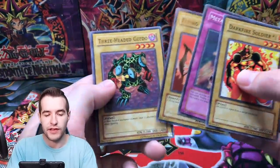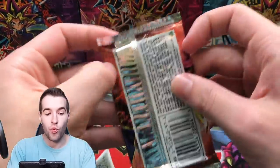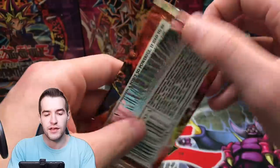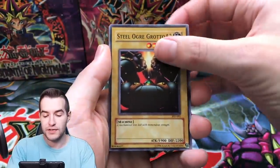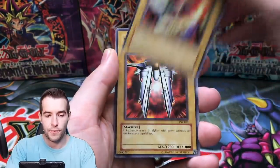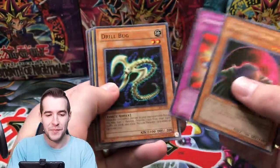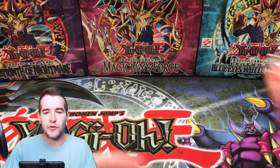Last pack of Darcy's five: Darkfire Soldier, Flying Kamikiri, and Guido. Final pack of the five — one Secret Rare from these five. So now we've pulled five foils, one Ultra, a Secret, three Supers. Much better ratios this time. Steel Ogre Grotto number 2, Earthshaker, Mr. Volcano, Gradius, and Red Moon Baby — what a creepy, creepy card — and Four-Star Ladybug of Doom.